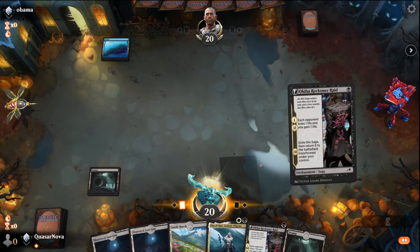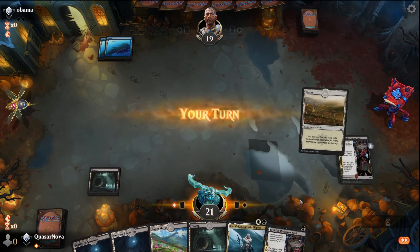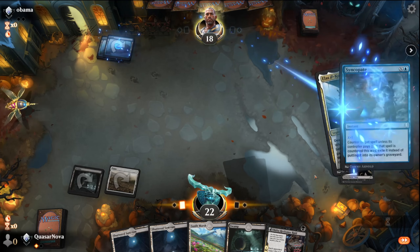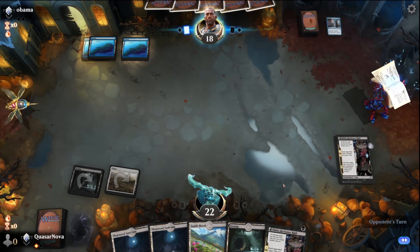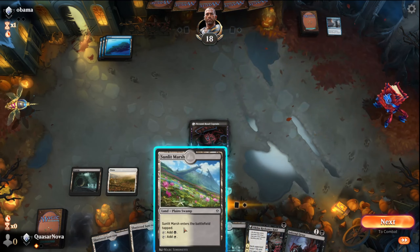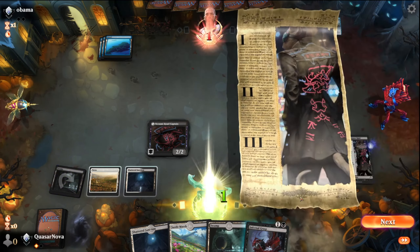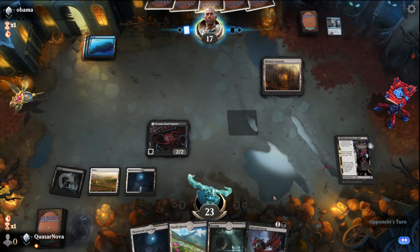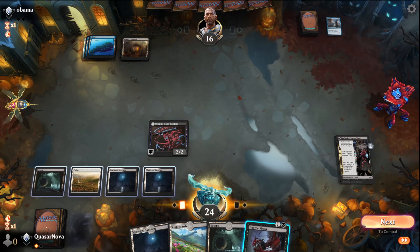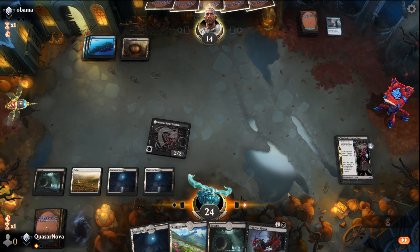We got a turn one play here, as well as a turn two with dropping in a special land and playing the Akiba Reckoner Raid. Or we could do this and play Elisil Corge to get a creature down. Counterspell — that's fine. Let's go to the Shattered Sanctum here and go ahead and drop the Akiba Reckoner Raid and leave up the two mana for Infernal Grasp.